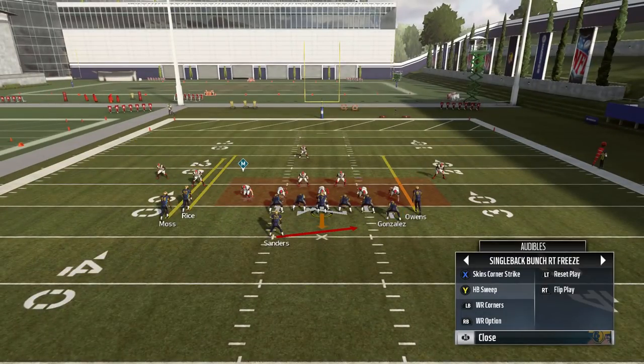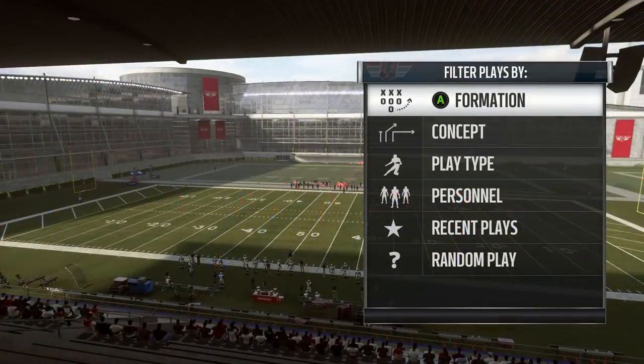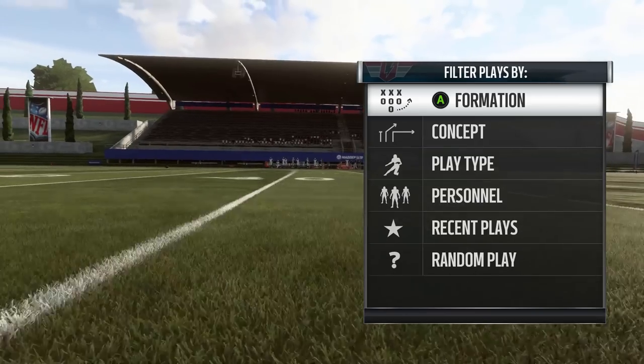On top of that, you have some nice passing concepts with C routes, corner routes, and just stuff like that that is still pretty effective this year. C routes have been nerfed, but you can definitely get by out of a formation like this. And just like the Madden Legends have their specific playbook, so do the Madden Elites.